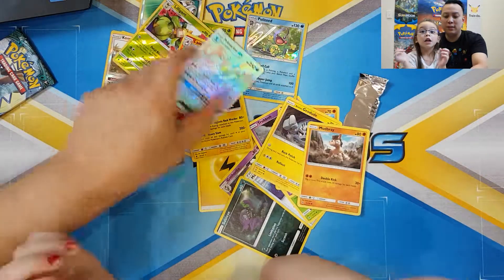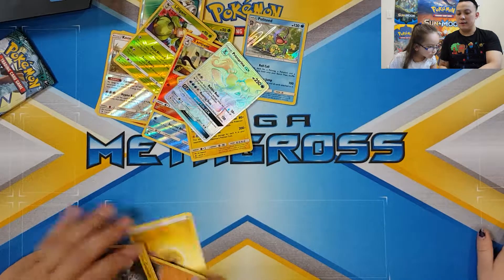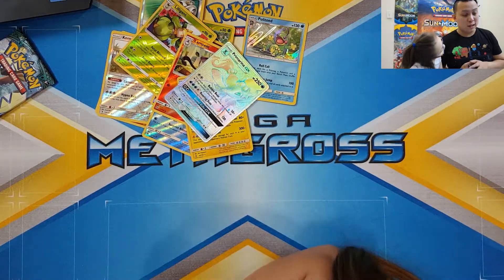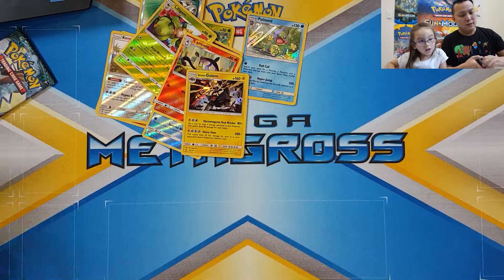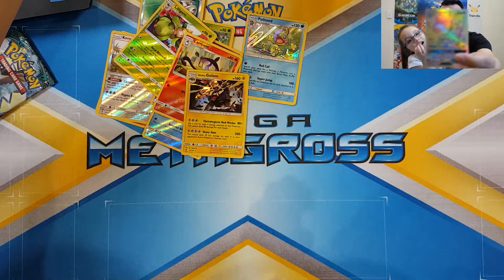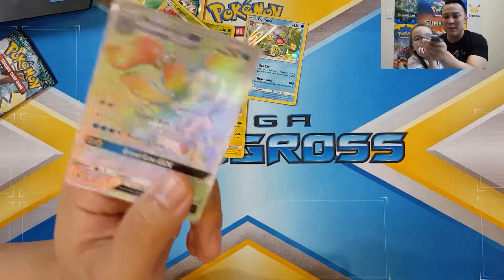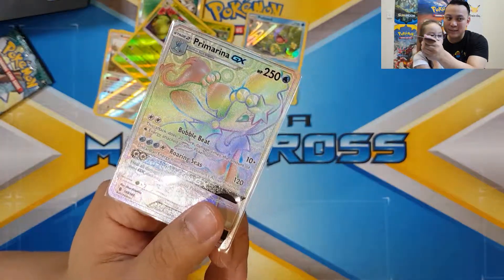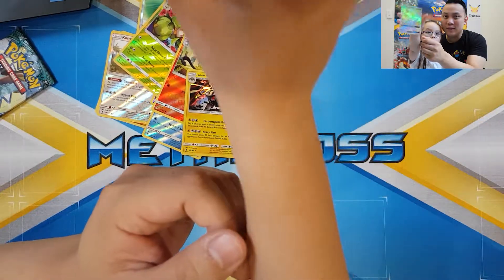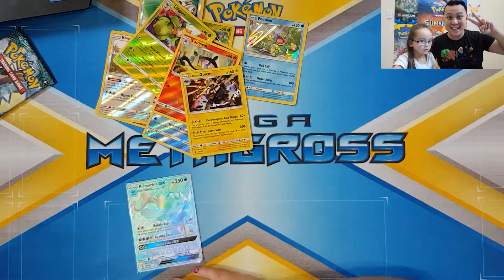So what did we get for this video? We got three holo rares and one secret rare - Primarina! You're so lucky, aren't you? Show everybody at home what we got. There you go - Primarina rainbow rare! Alright guys, that wraps up part two - we'll see you in part three. Bye bye!